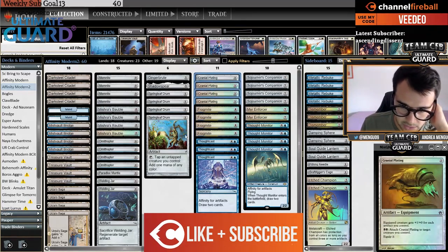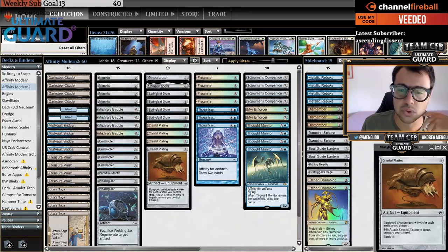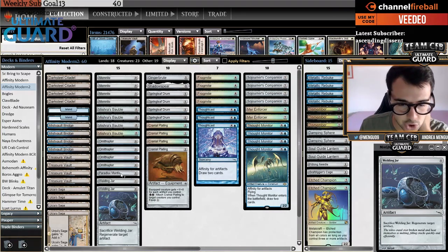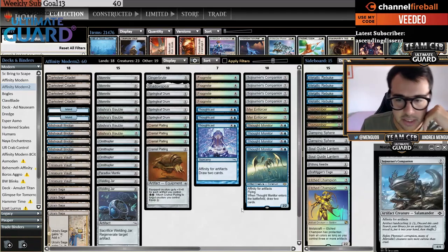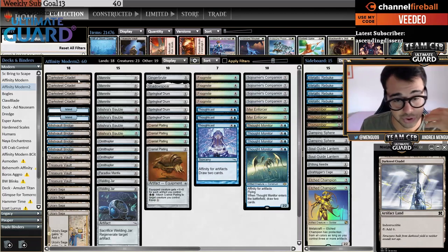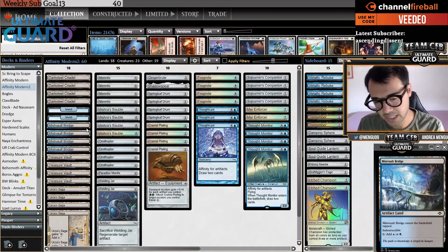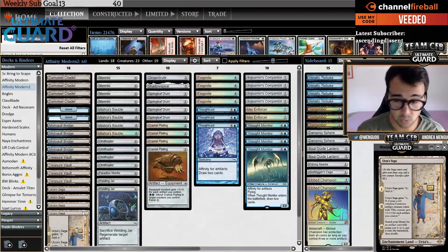Looking at this deck, you have hand cards that require old-fashioned mana to cast, and everything else gets around that because you have 15 zero-drops: Welding Jar, Paradise Mantle, Ornithopter, Aether Spellbomb, and Memnite. Then you have 17 cards with affinity, meaning Treasure Vault and Dark Steel Citadel are actually double-lands, and Mistfall Bridge is a single land when it comes in tapped. You also have Urza's Saga.